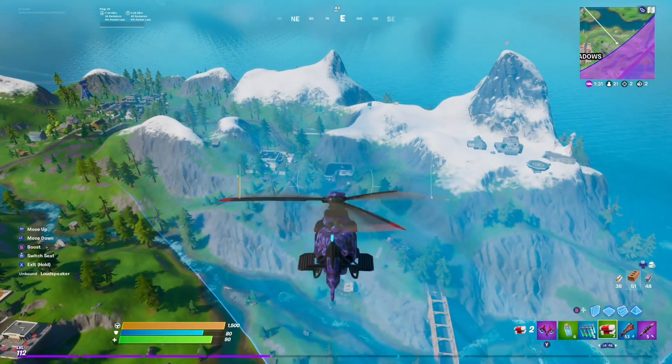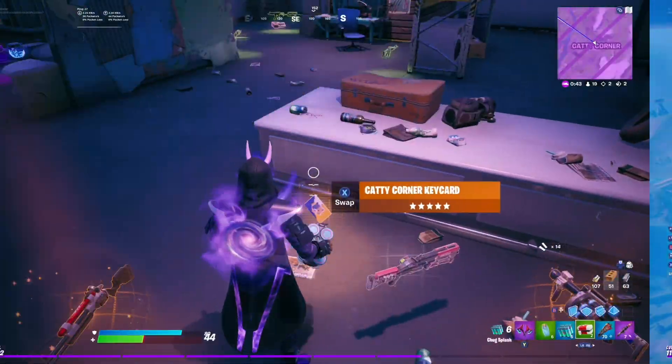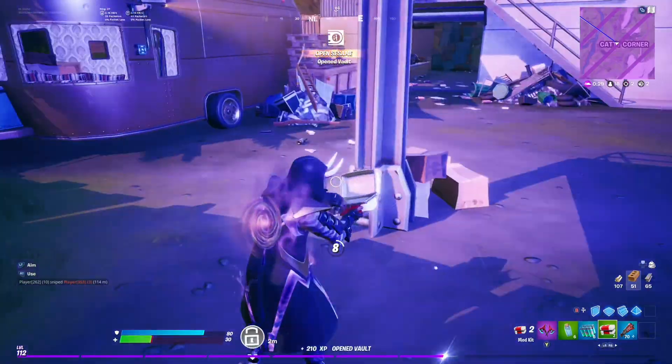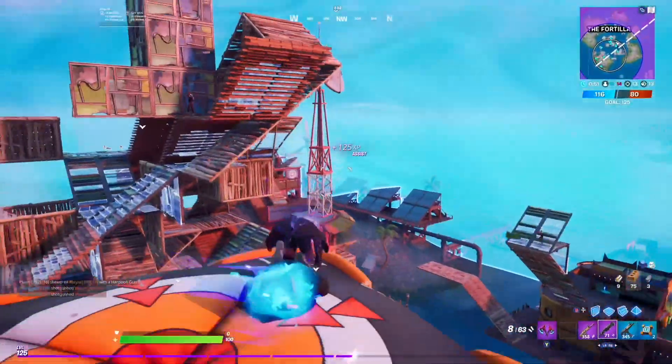That's it for this combo. Fade is one of my new favorite Tier 100 skins, and this is the best combo I was able to put together for him. However, it's just my opinion, and I was limited to the items that I have in my locker. So let me know what you think of this combo, and what your personal Fade combo is.